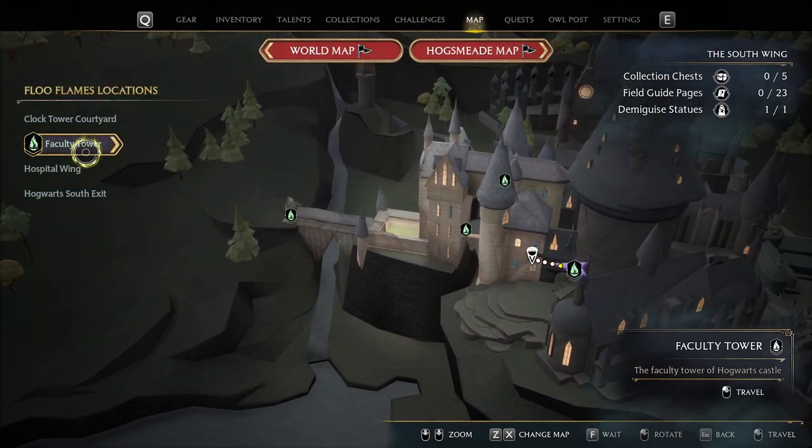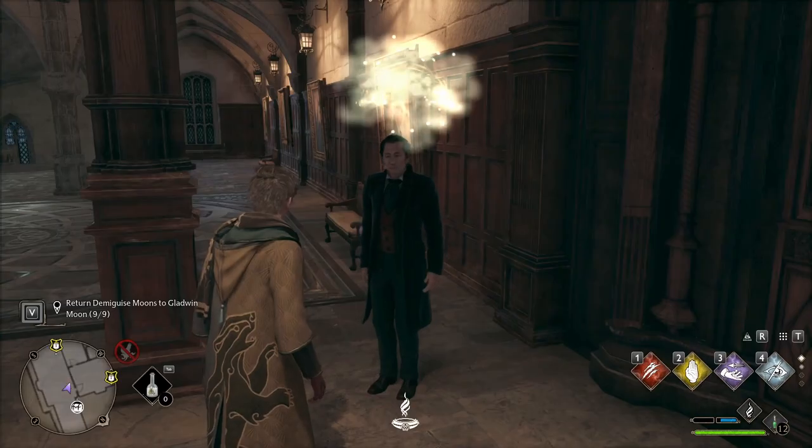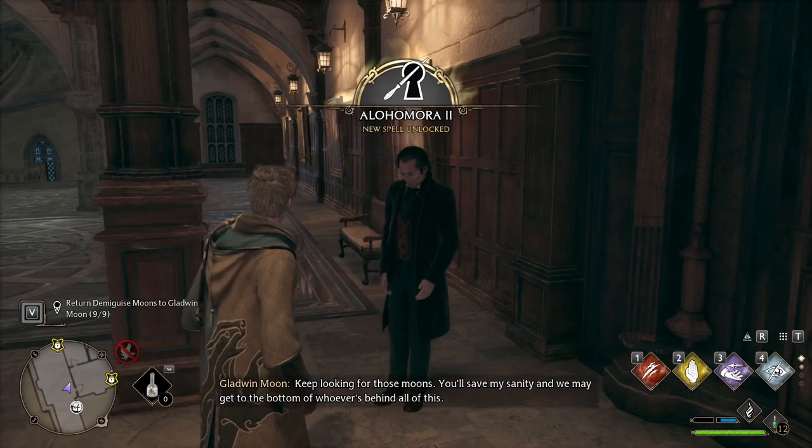Now that we have 9 moons, let's head back to Gladwin Moon. Congratulations, you now have Alohomora level 2.